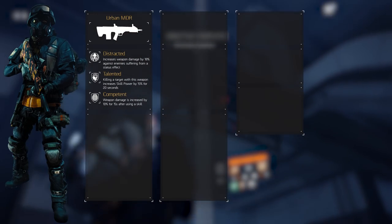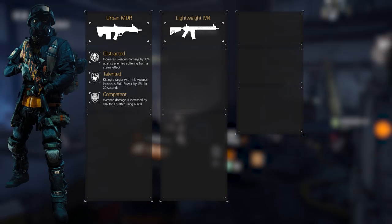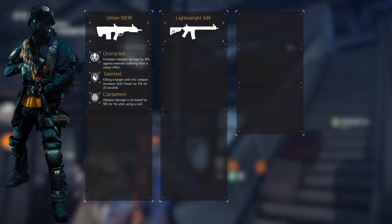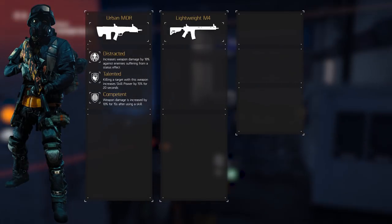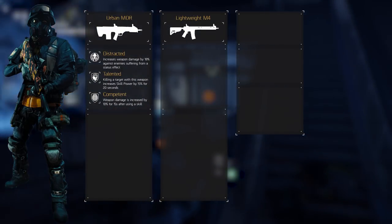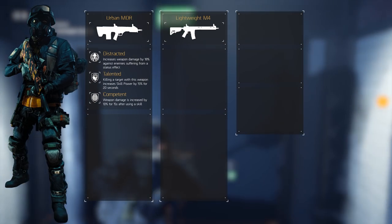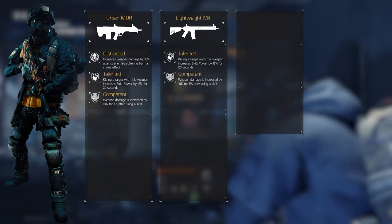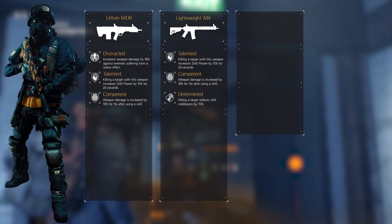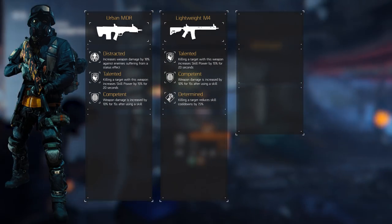The secondary weapon is debatable. Some people prefer a submachine gun for closer ranges, but we're going for the Lightweight M4, because with its high rate of fire and overall good damage it's great for closer ranges, plus it benefits from the assault rifle damage we already have on the gloves. The first two talents on the Lightweight M4 are similar to the last two on the Urban MDR: Talented and Competent. Thirdly, selecting Determined decreases skill cooldowns by 7.5% upon getting a kill, which is pretty nice for a skill build.